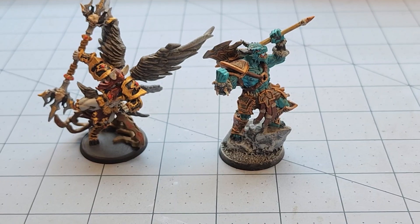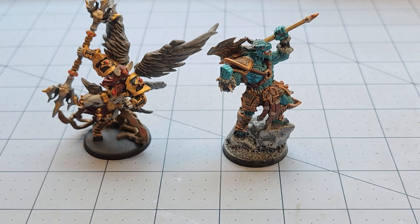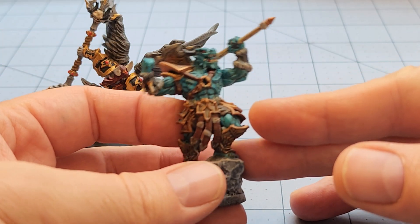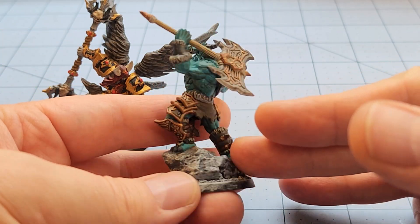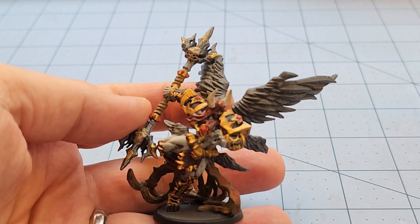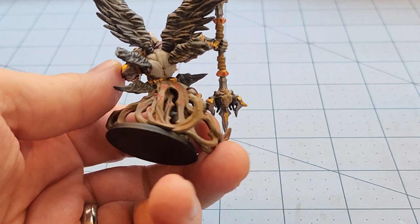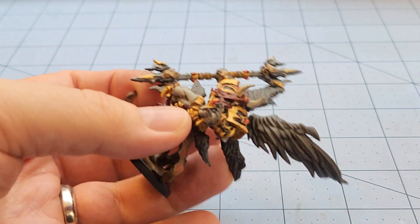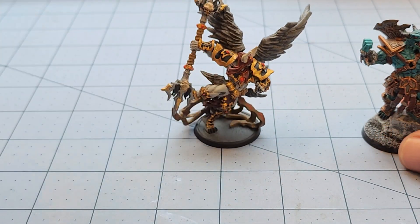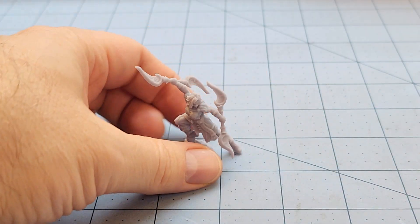Hey everybody, welcome to Obscurities and Miniatures. We're going to be taking a look at a variety of models from Cast and Play that I've been busy printing. I feel like if I don't get to them now they're just going to continue to pile up. We have a dragonborn barbarian from the Adventurer's Guild set, and I forget what this fallen angel dude was called from the Abyssal Underworld set. I really like this model, but that's not what we're going to talk about today.